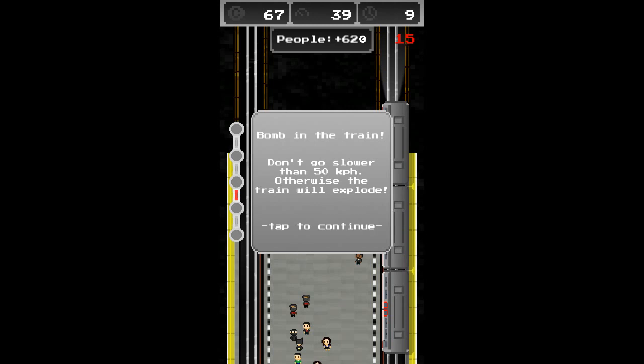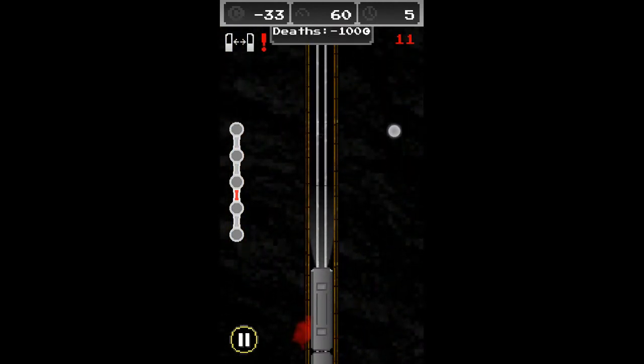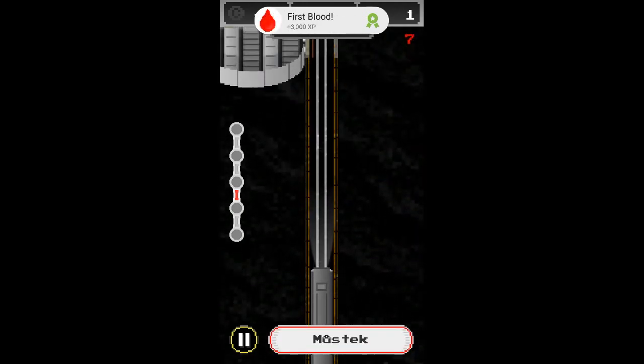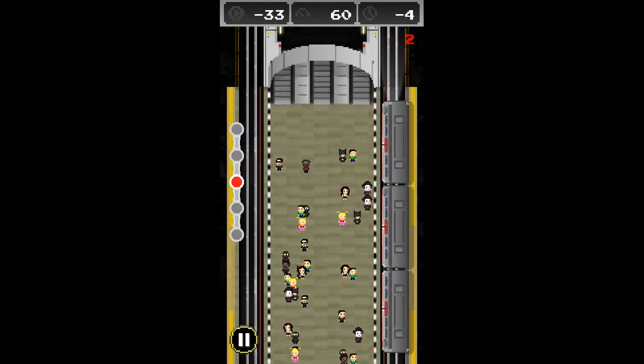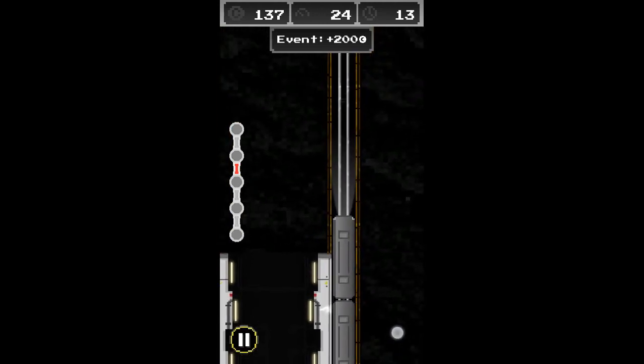Holy crap, otherwise the terminal will explode - this is Speed the movie in a video game! Faster! The doors are open - that's negative 100. I killed everyone on the train and got an achievement. Congratulations - the bomb has been defused! I think I left the door open so people fell out and died, but the bomb was defused because I went fast enough - got a second achievement!